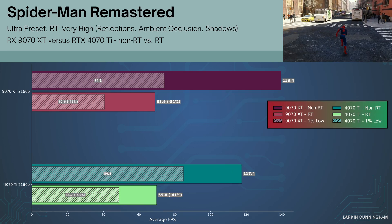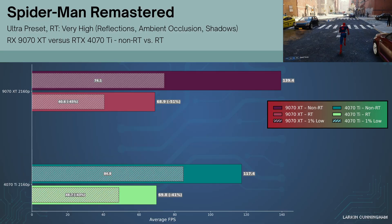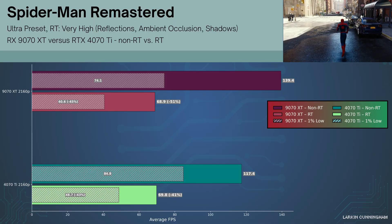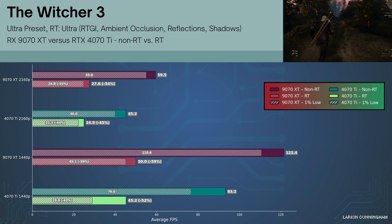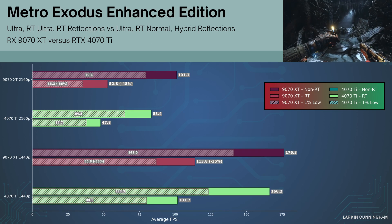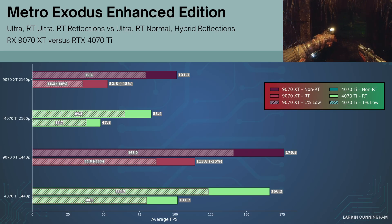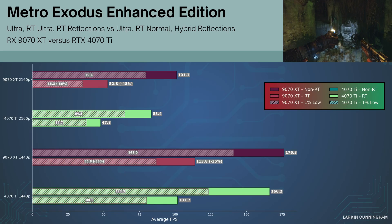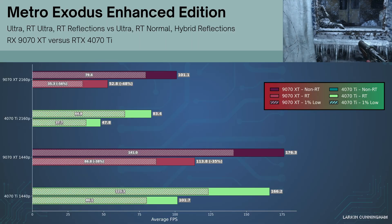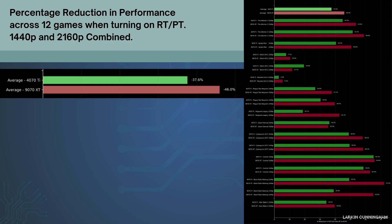Spider-Man Remastered at 4K is surprisingly heavy in terms of ray tracing performance when maxed out — both GPUs see significant reductions, with the 9070 XT seeing an extra 10% of FPS lost. The Witcher 3 is typical of many results, with the 9070 XT having a significant lead with purely rasterised lighting, and seeing that lead drop to a small one with ray traced lighting. Metro Exodus Enhanced Edition differs in that it has no pure rasterised option; at minimum it features RT Normal and hybrid reflections. When switching to maxed out RT, the 9070 XT doesn't seem to lose much, if any, performance compared to the 4070 Ti.